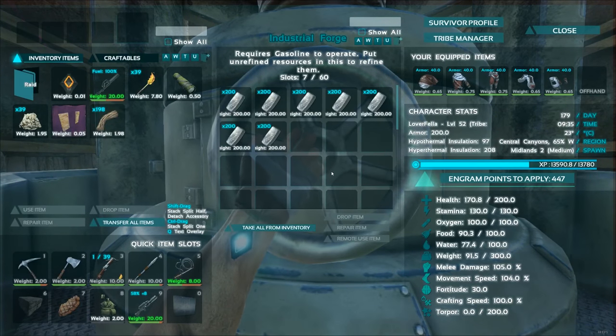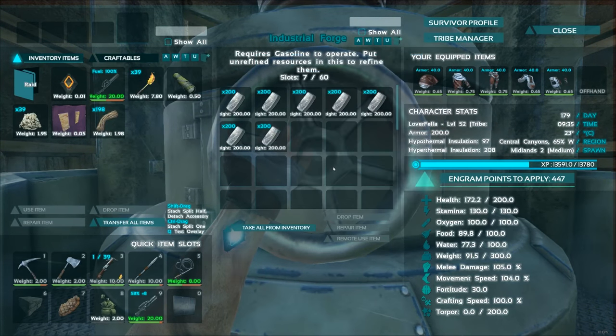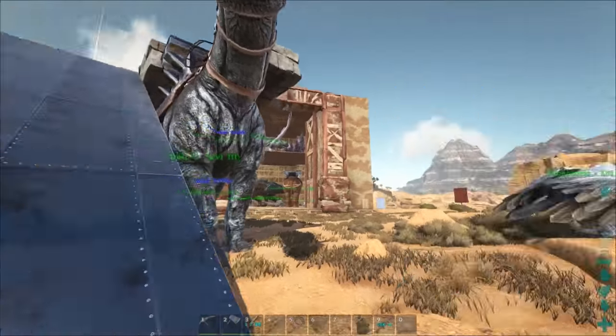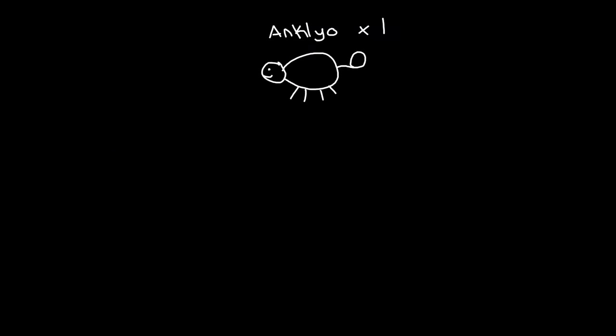What is up ladies and gentlemen, my name is Loverfella and today I'm going to show you guys how we managed to collect all this metal in about five minutes. This is a trick I've never seen before. I've played the game for about 300 hours, so I have a lot of time in it. All you're going to need is an Ankylosaurus.